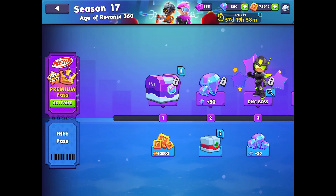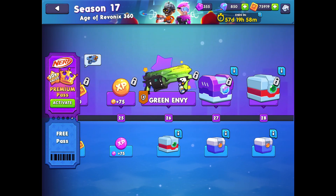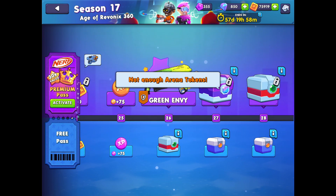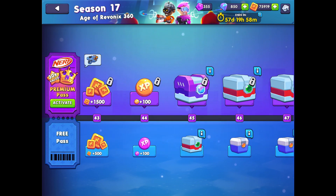Let's just have another quick look at the battle pass before we compare some blasters. Usual rewards. And as you'll notice, there's the green envy I was talking about. Both the blaster and the skin are in the premium reward, so if you're free to play, you won't get either of these.